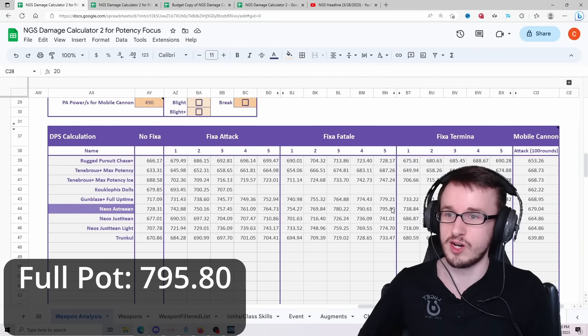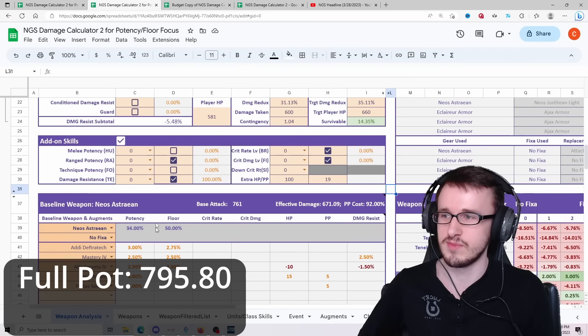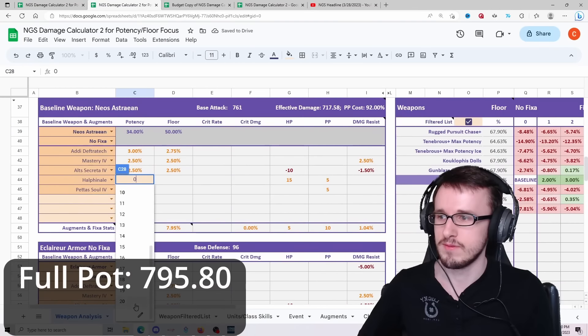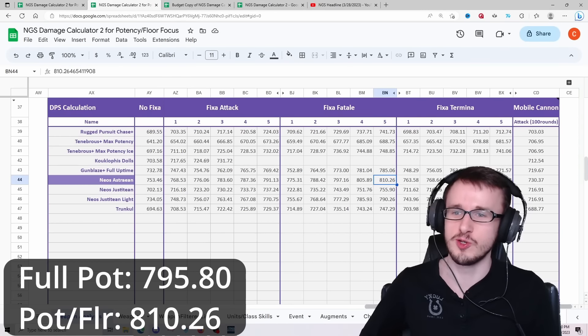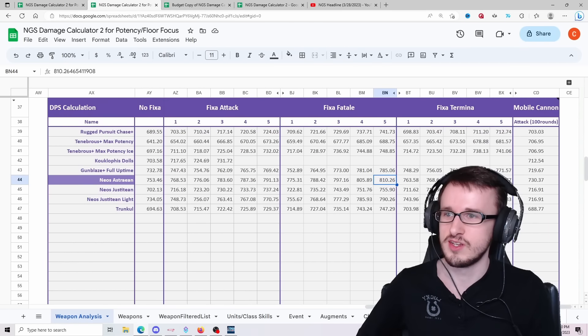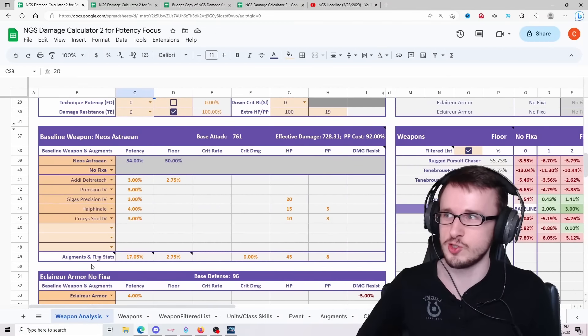Fixa fatale 5 is definitely what you want for a full potency build. But if we do the same for the floor-focused potency build and pump it up with add-ons, the number is actually higher — this was the meta before. There's a difference of about 15 DPS over time, and this holds across all fixas. The floor mix is just better in every scenario over the full pot build — but we're going to see if that changes.